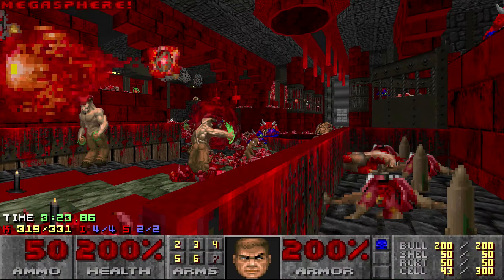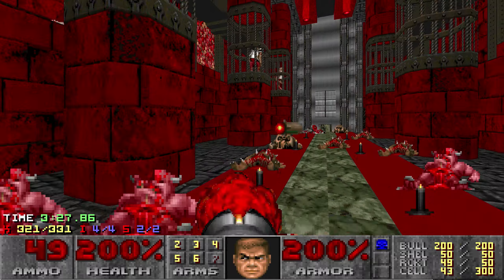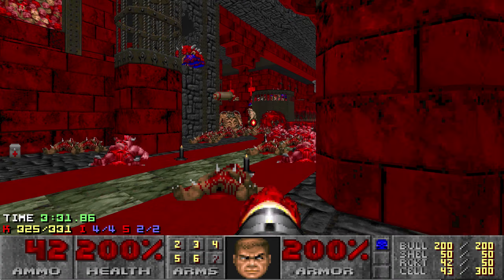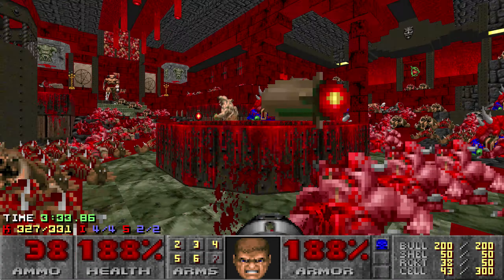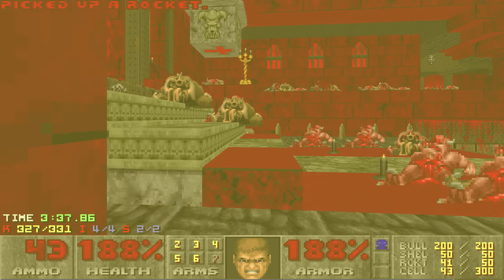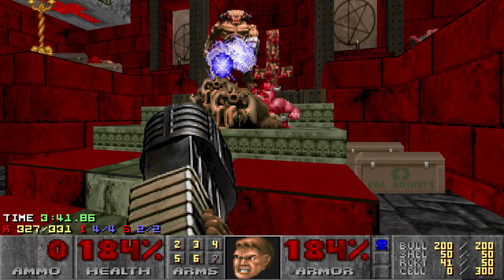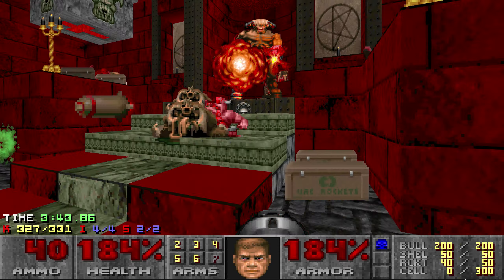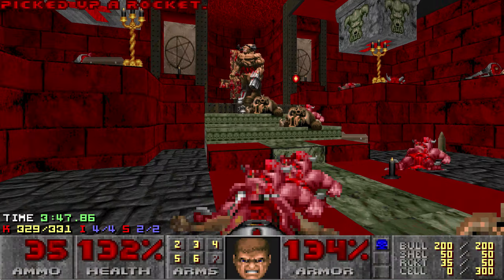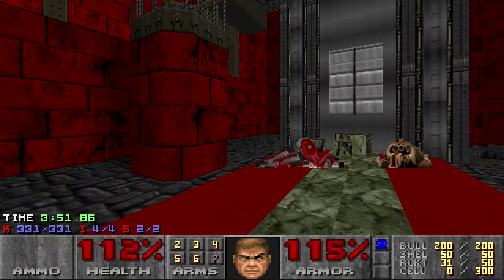I don't quite have enough cells to kill that cyberdemon, which definitely hurts me on time — I should have been a little bit more efficient in my cell usage earlier in the map and also picked up the remaining cell packs when I had the chance. Thankfully it doesn't cost me too much time. I'm able to use the cyberdemon to clear up a couple of hell knights behind me rather than having to kill them myself, and I only have to use around 15 or so rockets to finish off the cyber, so it doesn't cost me a ton of time.